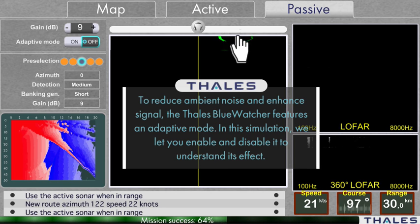To reduce ambient noise and enhance signal, the Blue Watcher features an adaptive mode. In this simulation, we let you enable and disable it to understand its effect.